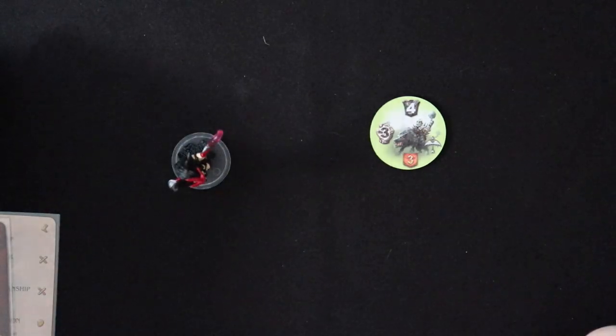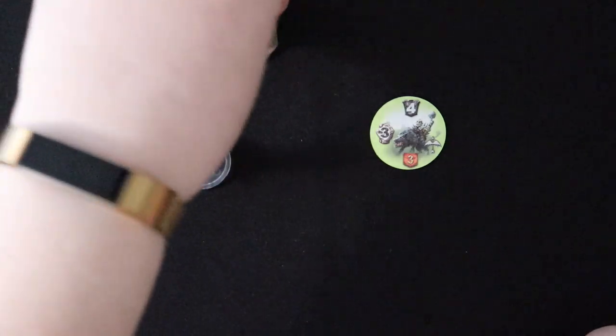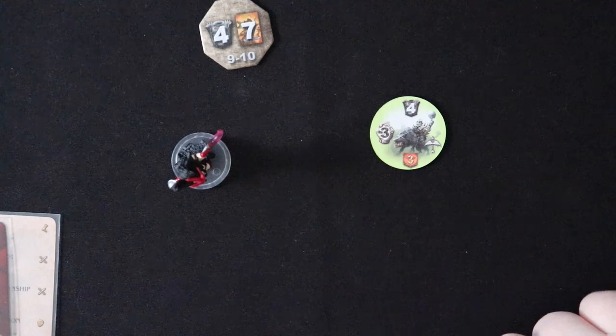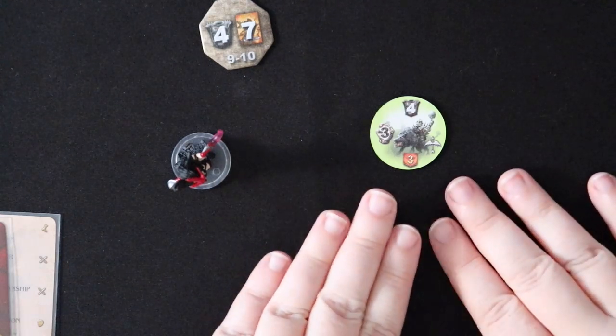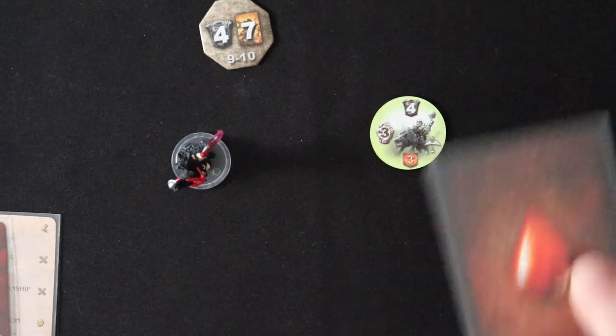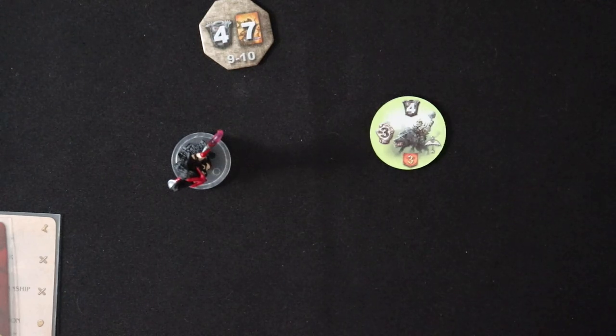Pretty convenient, right? And the exact same thing would happen if Arathia was at level nine and somehow failed to block this attack. If she doesn't block, she's still going to take a hit. But three minus four is negative one — Arathia will take one single wound and then the damage will be over.